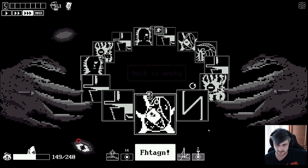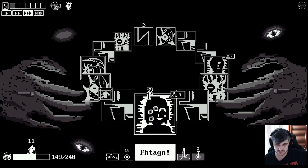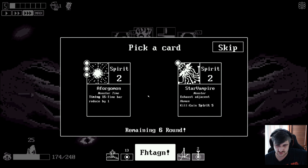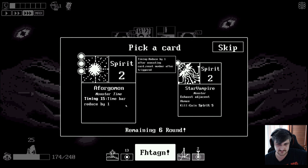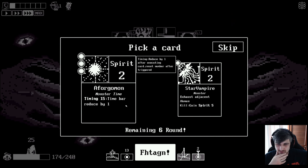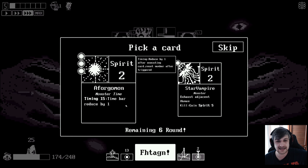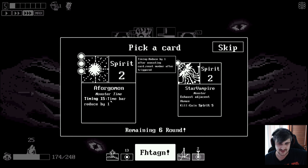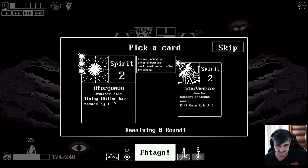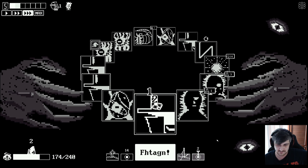We want that permanent a lot. It's not a percent chance, which is excellent. It's going to trigger on this stranger, which is perfect. Timing - 'reduced by one after executing card, reset number after triggered. Time bar reduced by one.' After 15, the time bar literally does reduce. Interesting - but it's a monster and it's time executing card. So every 15 rounds it's going to give us the time back, which is very powerful. Deck is empty - that's because we don't have enough strangers. I'm worried we're actually going to get them all eaten.